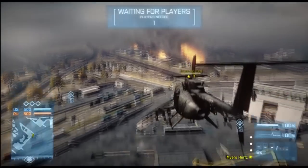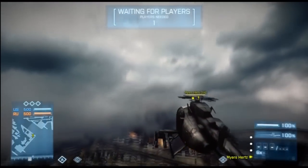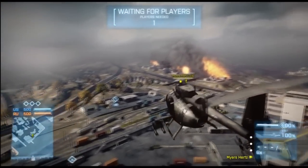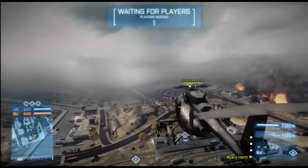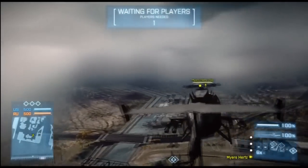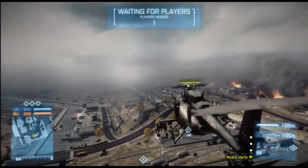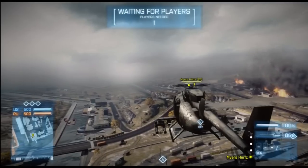So to recap: we have pitch, or forward and backwards movement, and roll, which is the left and right movement. These are both done by the arrow keys on the PC keyboard or the right thumbsticks on the console. And we have yaw, which is done by the left thumbsticks on the console and the D and A keys on the keyboard. In order to control our movement, we combine all three of these different types of maneuver.